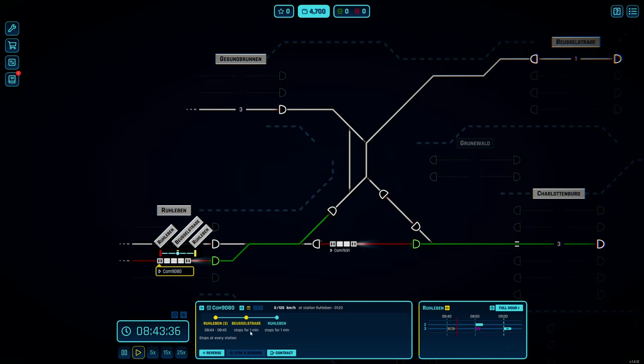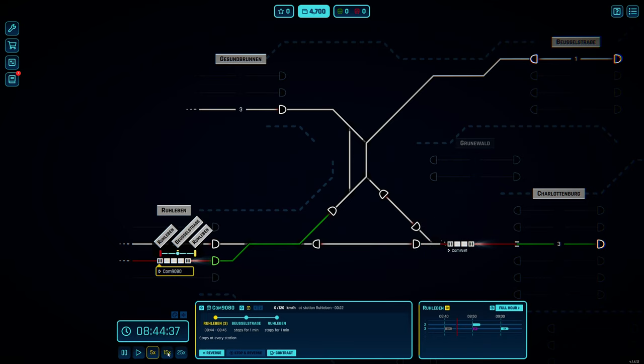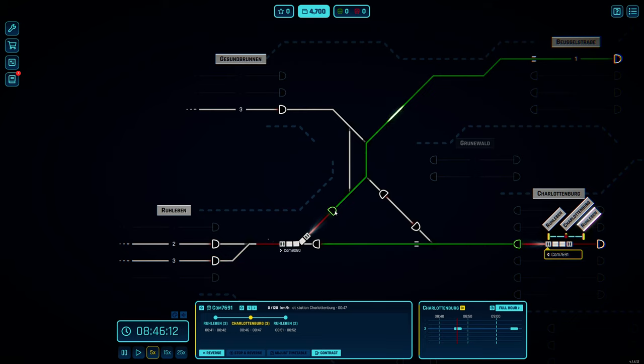At 8:50 we have another one - commuter train 7691. Let's not forget to auto-reverse it - we can do that automatically later when we have more experience, but not yet. This one should go in 26 seconds. It's coming into the platform - remember to reverse it. There it's reversed, and when the other train passes we tell it to go back up there. We need to make sure this is as fast as possible - something like that should be fine. Now we should be good all the way home.